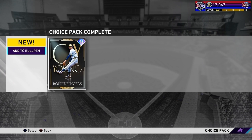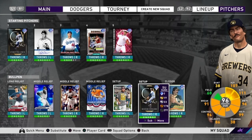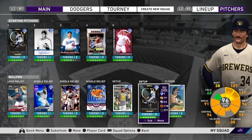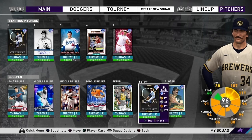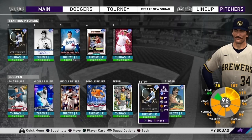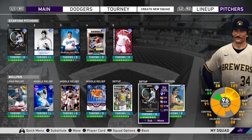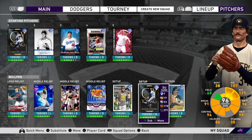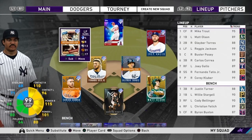Raleigh Fingers is joining the squad today. One of the best mustaches in the game is on the squad. There he is in our bullpen, accompanied by Eckersley. Eckersley is definitely my top guy at the moment, but Raleigh Fingers might take over that position. So today we're going to hop into a game of ranked and see how he does. Hopefully we get to use Raleigh Fingers, and either way, he's on the squad — let's see how we do.